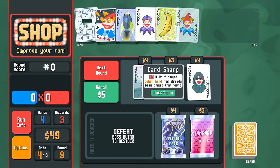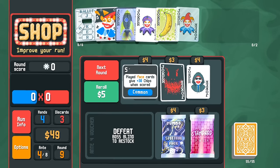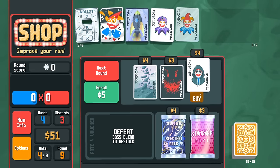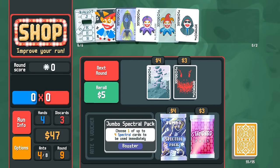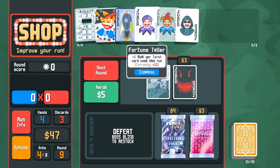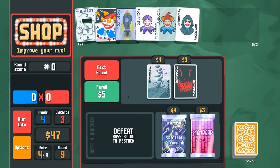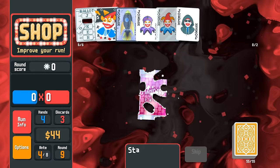Now we're talking — things are getting interesting here in ante four. The Gros Michel is one tap away from being destroyed. I want Card Sharp, obviously, because the times-three multi if the poker hand has already been played this round is huge. Hallucination is feeding Fortune Teller right now. Glass Joker — the thing is we don't have a lot of glass cards; in fact, we only have one.